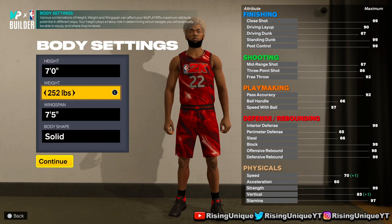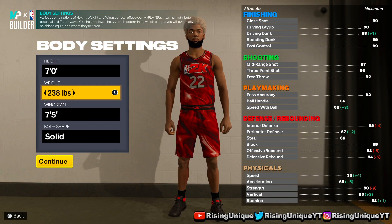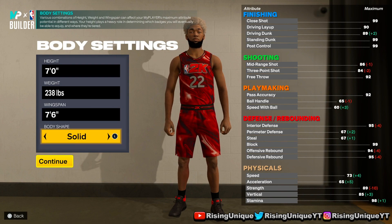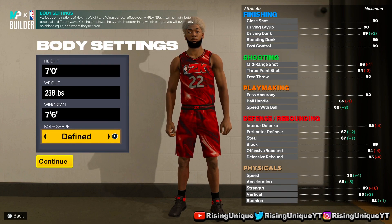The weight you're gonna want to do is 238 — looks really really good, I'm not gonna lie. And then the wingspan you're gonna want to do is 76. Make sure that your body type is set to defined.